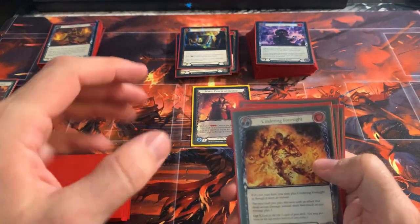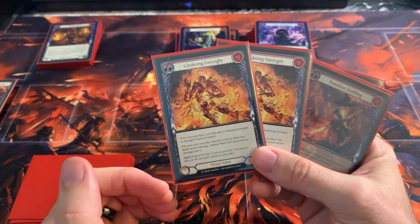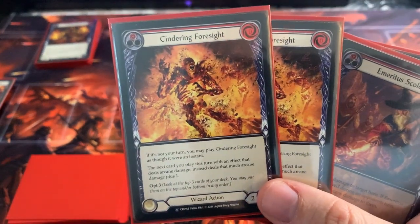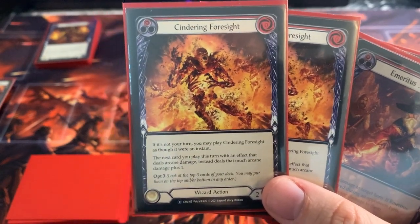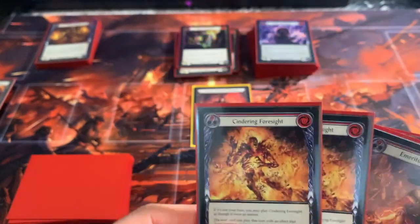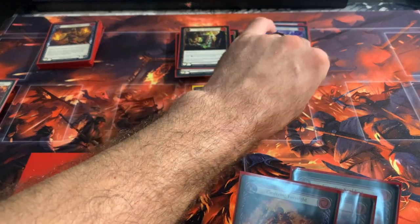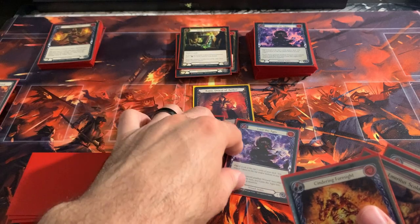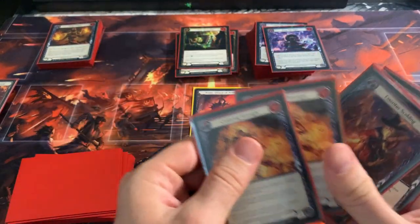I have two Sindering Foresight in my main board. Not every Kano player is going to have this. I love it because when it's not your turn, you play it as an instant, and then the next card you deal Arcane damage with does that much plus one, and then you opt three. So you slap this down at instant speed, opt three, find the perfect card to banish with Kano, pitch a blue, get that card of your choice and just go crazy. That's why I like two Sindering Foresight.